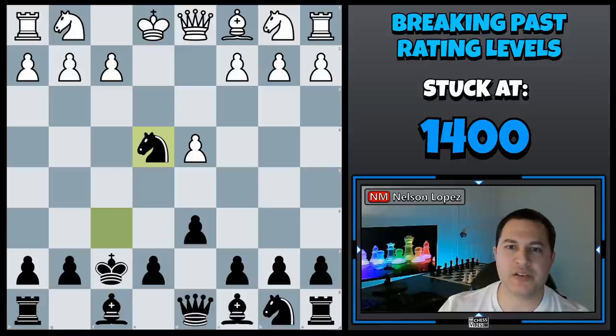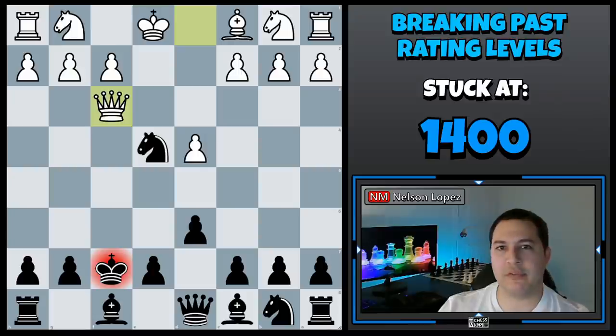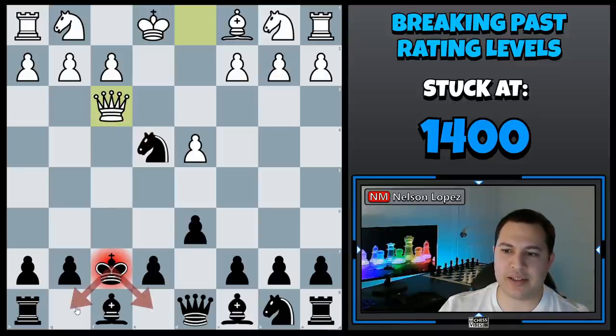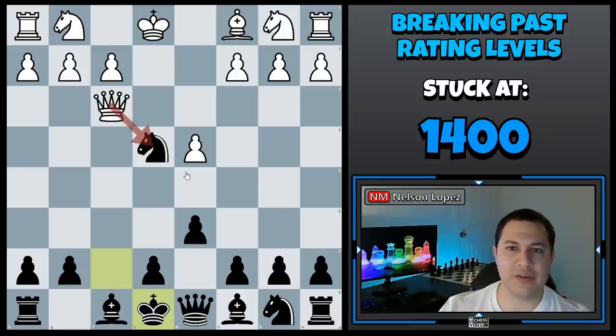For my second tip, I want to show you an example. This is one of the games I looked at when analyzing these hundred games. Black had just captured the pawn on e4 and white played queen to f3 check, forking the king and the knight. Whoever was playing black decided they had to get their king to safety — moving to either here or here — and played king to e8, simply giving up the knight.